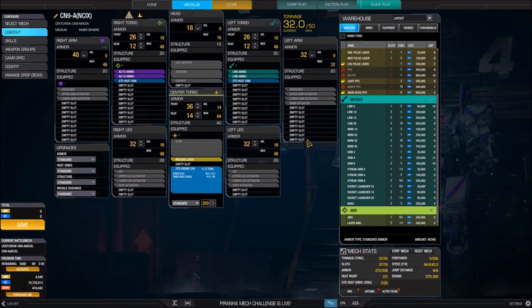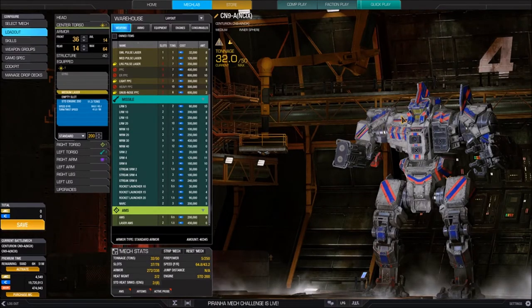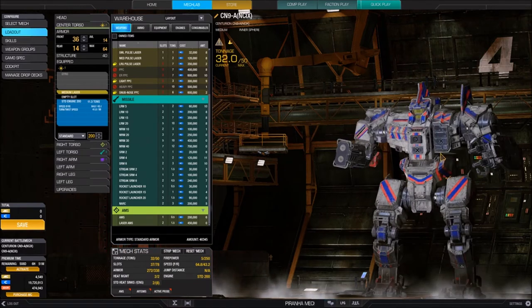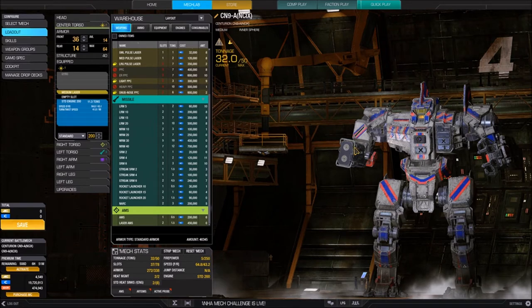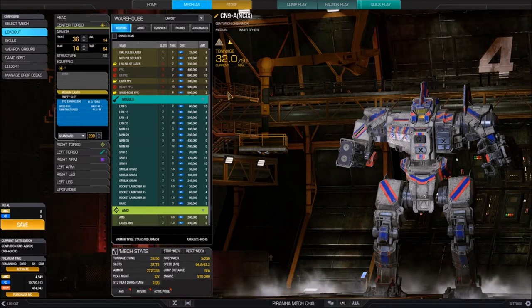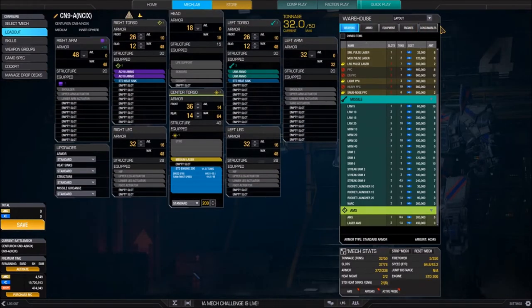In the MechLab loadout section, we also have the Warehouse. At the top of the warehouse you can change the layout from expanded view to column view. The column layout is extremely handy if you're on a resolution of 1080p or smaller — you can spin the mech around and as you're placing items, see exactly where they go, ensuring the right weapon goes into the right mount position. For now, we'll go back to the expanded layout.